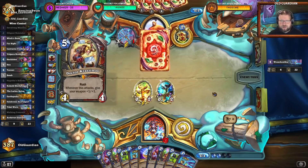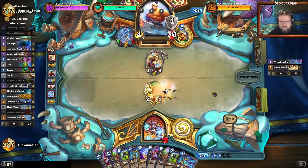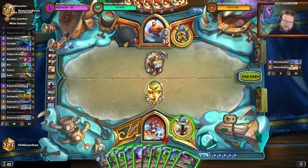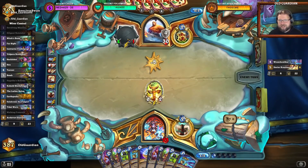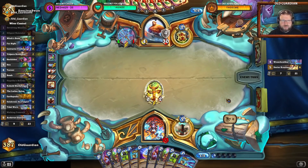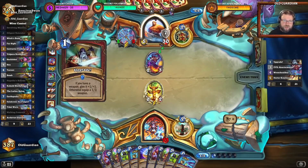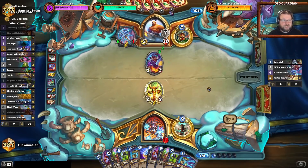I really wish I had a Sticky Finger. At the moment I just don't have a whole lot here. I'll Torrent the Crest. I'm taking too much damage just from the weapon because I couldn't draw the right tools. But I have Vulpera Scoundrel in the deck, I have Elysiana, I have two Sticky Fingers — I have everything I need, if this Warrior would just stop having perfect cards and I would get some good cards too.